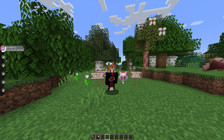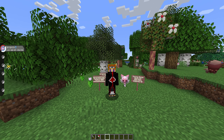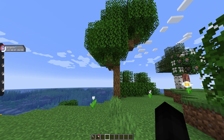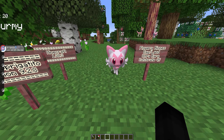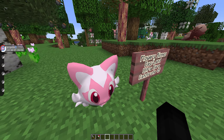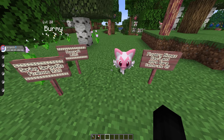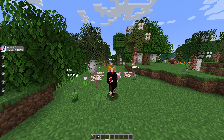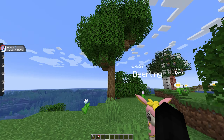Hey guys, Austin here and welcome back to another Pixelmon guide. Today we are going over how to get a brand new form of Sprigatito in Pixelmon known as the Spring Sprigatito. It's a cute little pink palette version of Sprigatito and I'm going to tell you exactly how to get this thing in your Pixelmon world. If you've been enjoying the guides, consider leaving a like and subscribing if you're new.